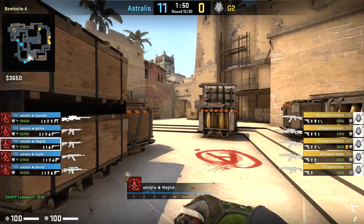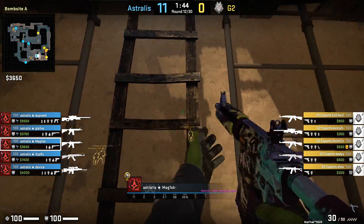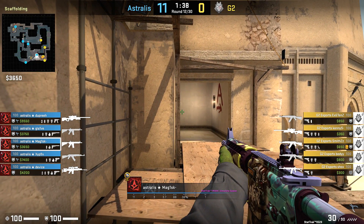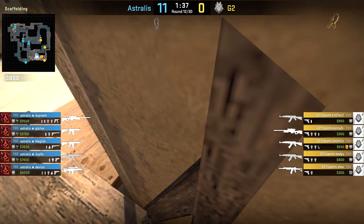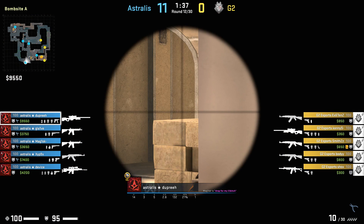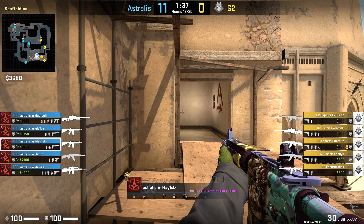Now that we're thoroughly done with A-Ramp, let's talk about the other aggressive position you can often play — up on the scaffolding or balcony, looking in towards the Palace area. Notice how Magisk positions himself: it's a little bit wider than most players would play. You might see players more at the common angles on top of that ladder, or further into the corner to conceal themselves from ramp, but he's a little bit wider, which does leave him more open to Tetris. But as per usual with Astralis, there's teamwork involved — Dupree has ramp and Device and Glaive have mid on lockdown.